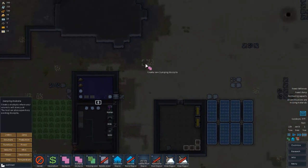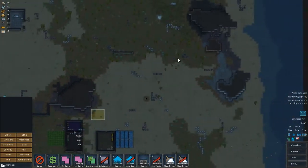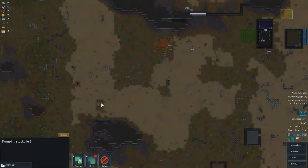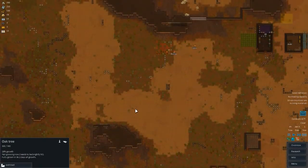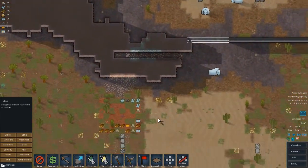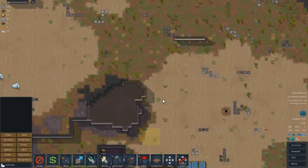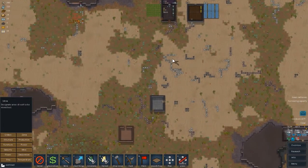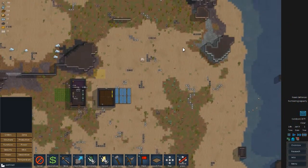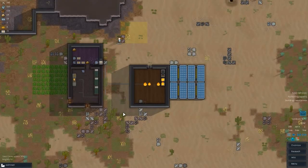I need a dumping zone. I'm thinking of how to set up a checkpoint right here. Are we out of steel? I think so. That's silver over there — we could still mine it. Is that all steel? They just explode — wait, what happened? Something fell. What the hell happened?